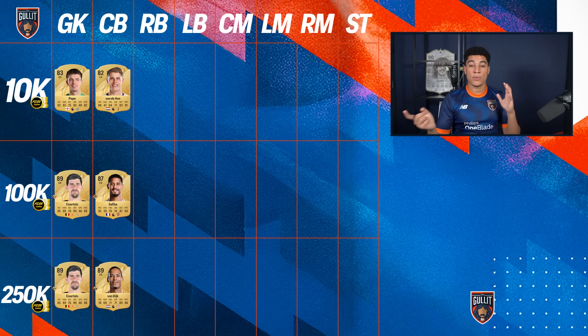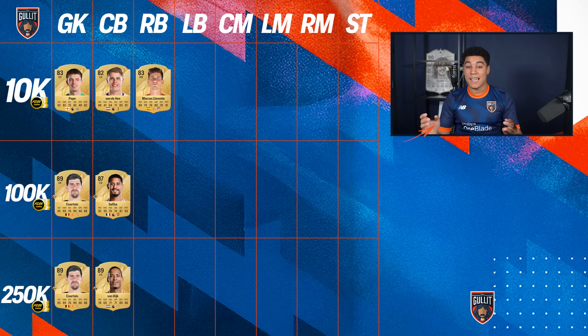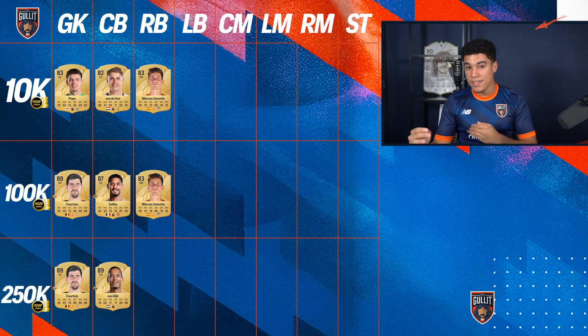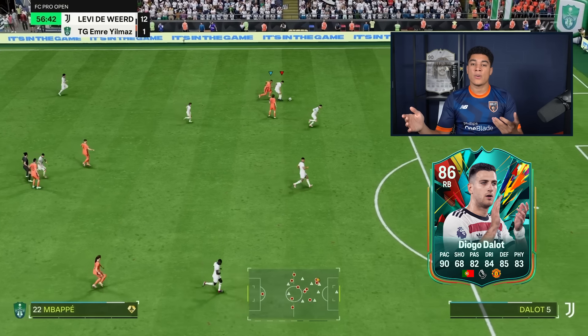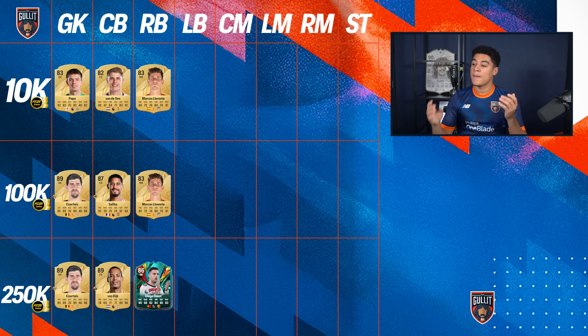Let's jump over to the right backs. For 10k coins I have Marcos Llorente, and for 100k coins I also have Marcos Llorente. There is a really big gap from Llorente to a higher level — for me a higher level right back is going to be Joao Dallot, but he already costs around 250k coins. So for 10k or 100k I would stay with the same right back, which is gold Marcos Llorente.